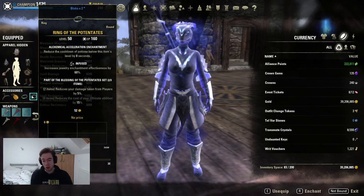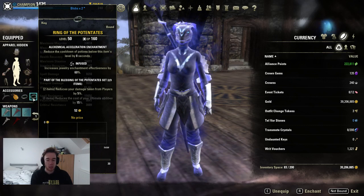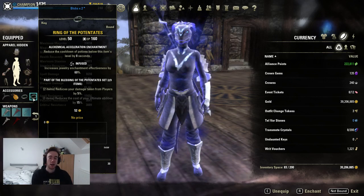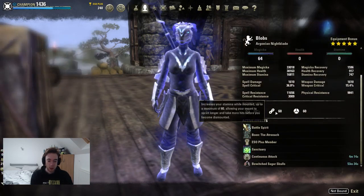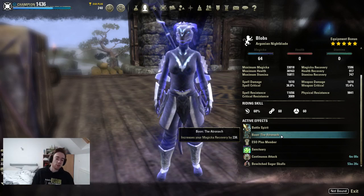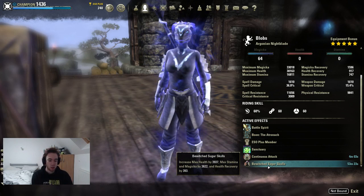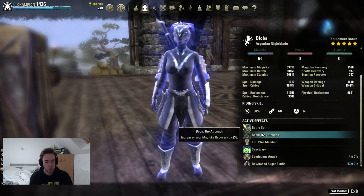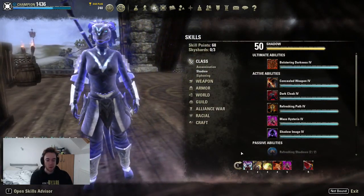Endurance is another good mitigation set since we're getting good healing from our health - it's actually pretty close to Patente in how it calculates, but I like to take less damage since we're in light with low resistance. We are not a vampire. We are running the Atronach Mundus currently - you could change that to Mage or Apprentice at no extra cost. Our food is the gold tri-food; use the cheaper one if you need, it doesn't matter too much. Vamp is not worth it - I really do not suggest it.